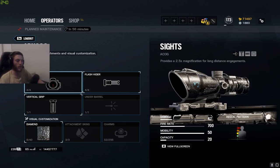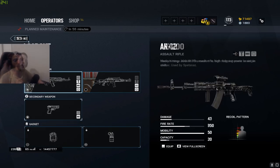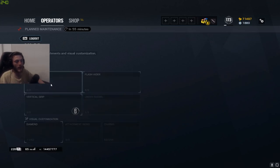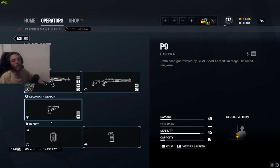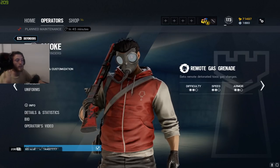For Iana, I use the ARX 200 again — I don't really like the G36C. I bring ACOG, flash hider, and vertical grip. I use the pistol with muzzle brake and bring grenades. For Ace, I run the AK-12 with the standard setup of ACOG, flash hider, and vertical grip. I run muzzle brake on the pistol and bring smokes.